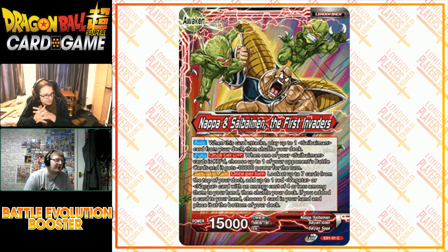You're getting cards that are also working with your flip side. On the flip side: when this card attacks, play up to one Saibimen from your deck, then shuffle your deck. Once per turn, when one of your Saibimen cards is KO'd, choose up to one of your opponent's battle cards and it gets minus 10,000 power for the turn. I called it — there's going to be a Saibimen that either reduces power or kills something low on power, unlike the green one which was killing low-cost cards.